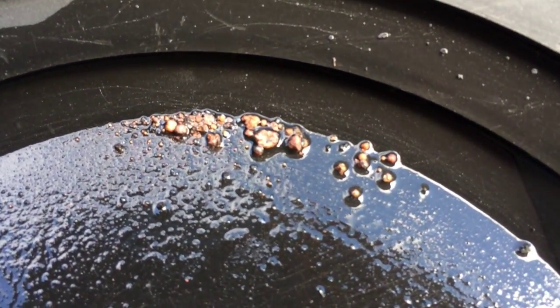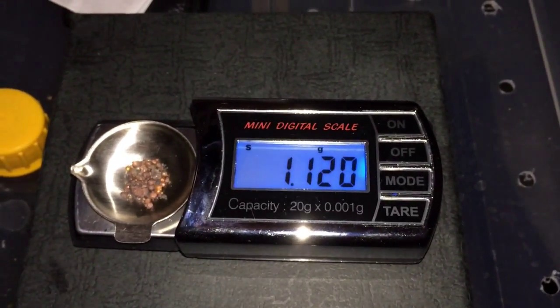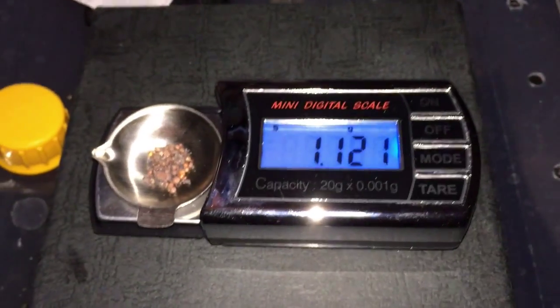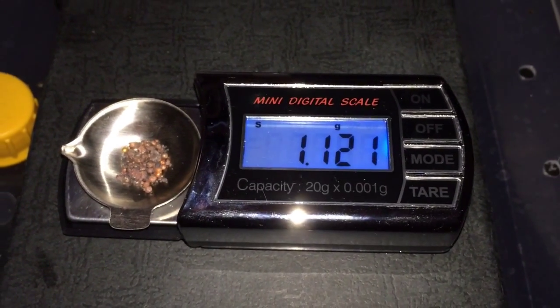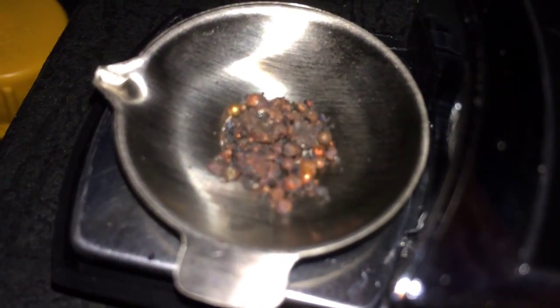I'm gonna weigh this later and will update on that too. And there we have the results of the copper smelt: 1.12 grams — a little pile of copper. I realize I'm gonna need a lot more to make the coins, so I will make this a two-part video: one for the smelting of the copper, and one part for the minting of the coins. So keep an eye out for part two later on. Thanks for watching. Cheers.